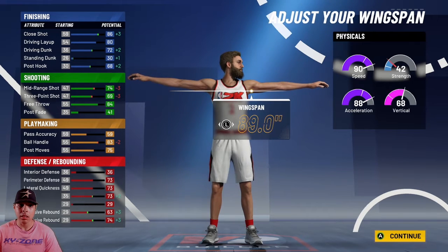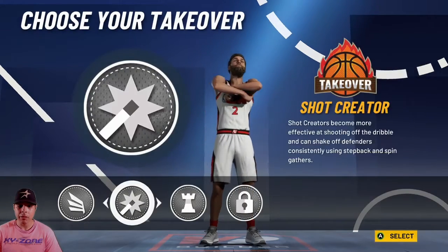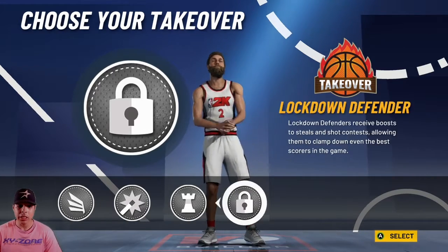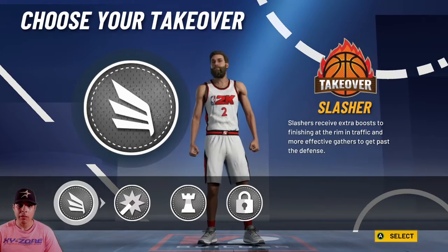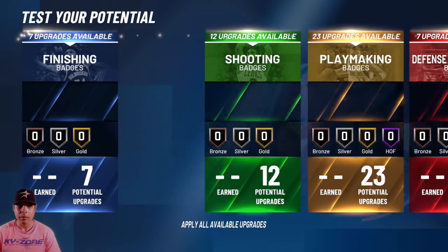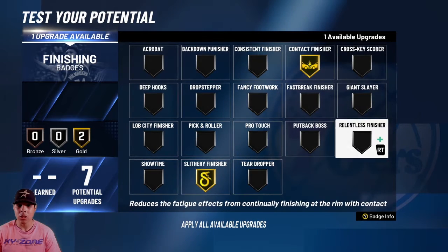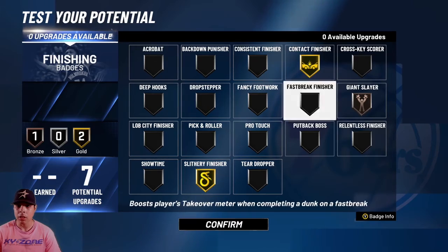I like to max the wingspan out, but some people don't, so I would just leave the wingspan how it is. You can get locked down takeover with this build — you know how OP that would be — or finishing takeover. You can't get post takeover, which kind of sucks, but I would go with either finishing or lockdown takeover. For the sake of the video I felt like slashing takeover was OP, but you should probably go with lockdown. You want contact finisher with this build. I like slithery finisher because it avoids contact, and then you can put giant slayer or pro touch — whatever y'all recommend.